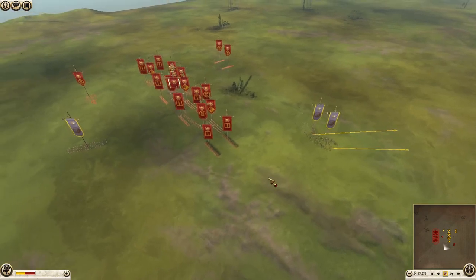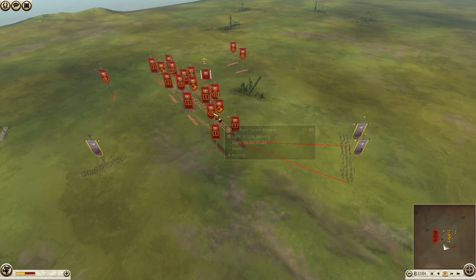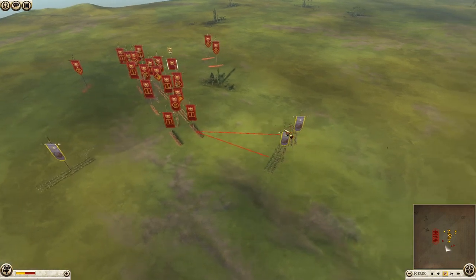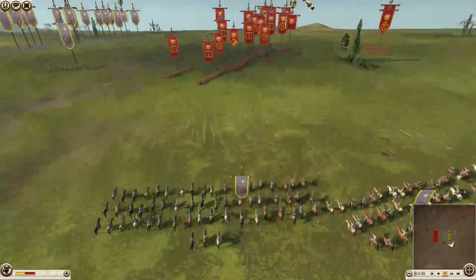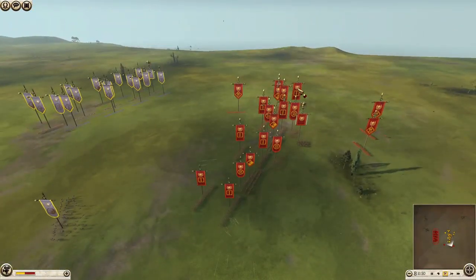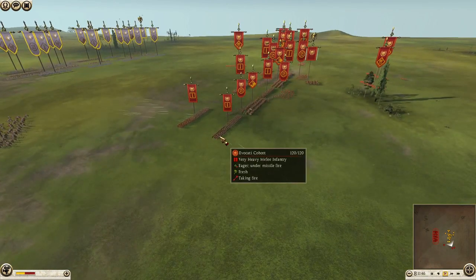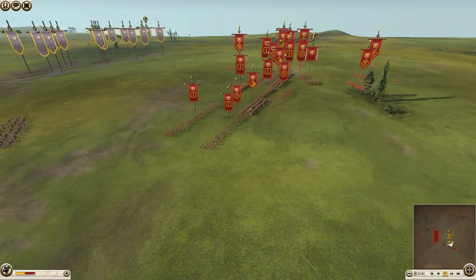I'm just shooting his avocati. I'm actually dodging a lot of his arrows, which I thought was pretty funny — just making him waste a bunch of arrows. My horse archers are basically sacrificial. All I'm trying to do is shoot the flanks of his avocati, which I did a good job on those two units. I'm going to try and do the same thing over here. He is going to form loose formation.